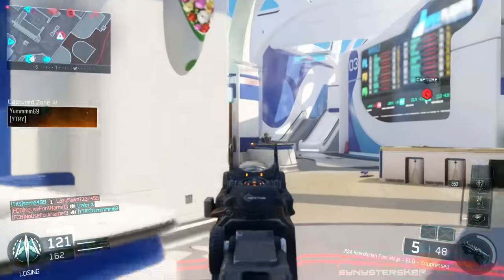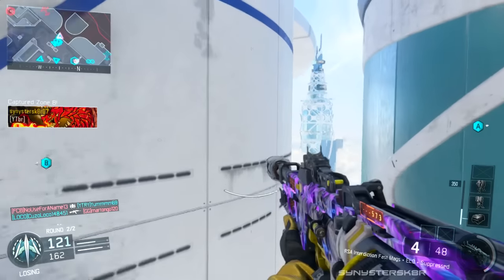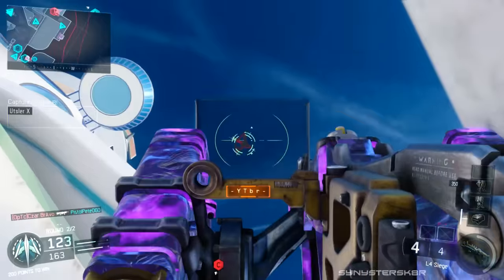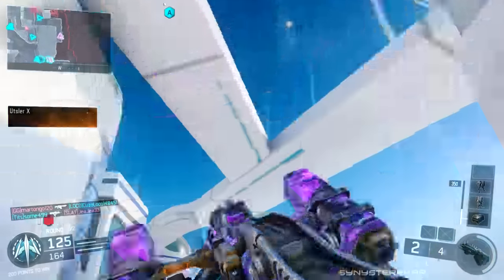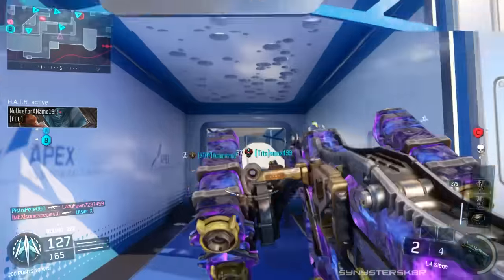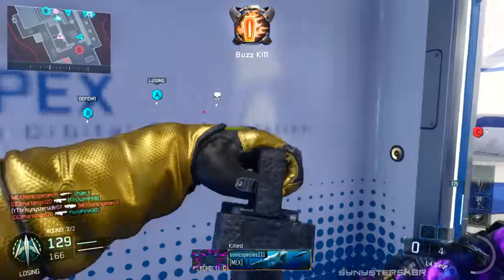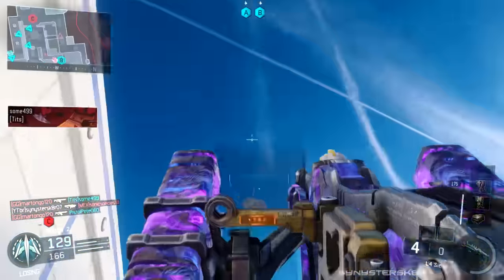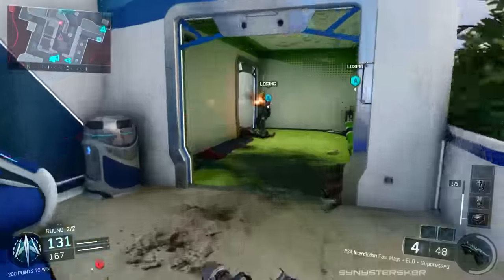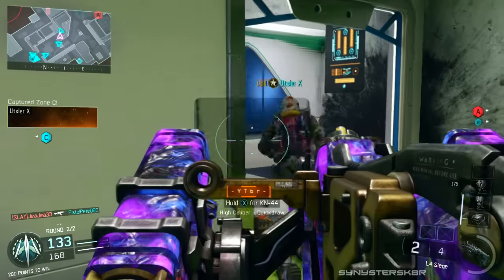Now let's get into the juicy stuff that's actually going to affect a lot of us who play Call of Duty. One of the game mode changes in this update is that they tweaked the Search and Destroy and Demolition bomb sites. They pretty much tightened the bomb up so there are no cracks in it, which prevents head glitching and makes it harder to peek around the bomb. You're still covered by the bomb but not as safe as before, and they also made the bomb site more visible by adding more prominent lighting around it.